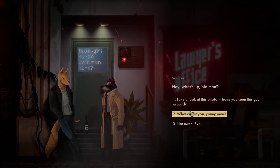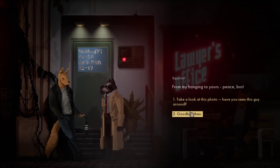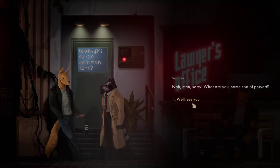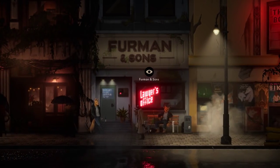Take a look, heavies. What about you, young man? Just hanging. What are you doing? You could say I'm hanging too. From my hanging to yours. Peace, bro. Take a look at this photo. Have you seen this guy around? Nah, man, sorry. What are you, some kind of pervert? Well, see ya. I guess I am.